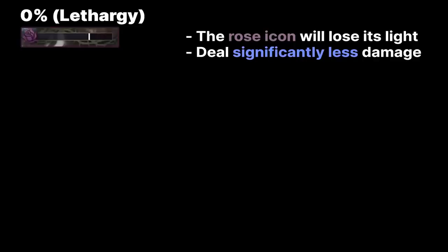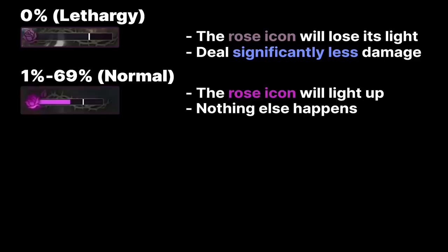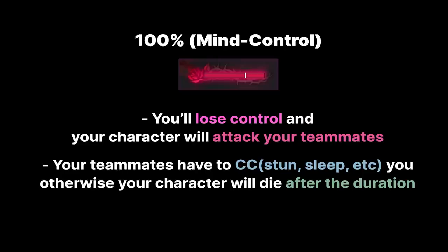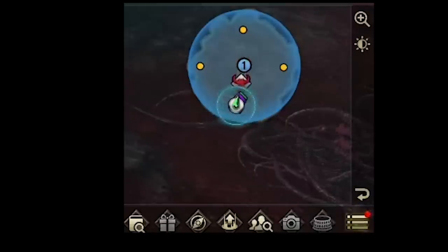Starting from 0%, this phase is called the Tharzy or Weakness State — you can tell by the rules being turned off on the UI. 1% to 69% is Normal Mode where nothing special happens. 70% to 99% is Lust Mode, where you deal and receive additional damage to Vicus and can see special patterns. If you fill up to 100%, you'll get Mind Control and your character starts attacking teammates automatically. Teammates can damage and kill you, and if not CC'd or Sleep Bombed out of Mind Control, you will die.